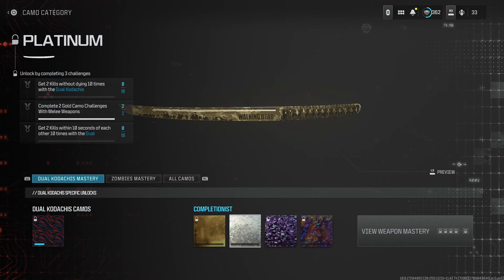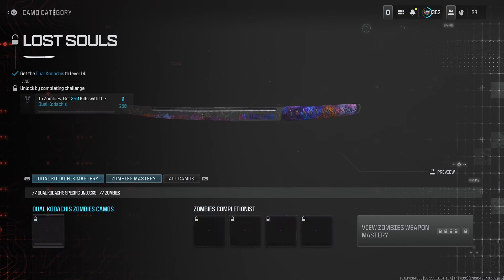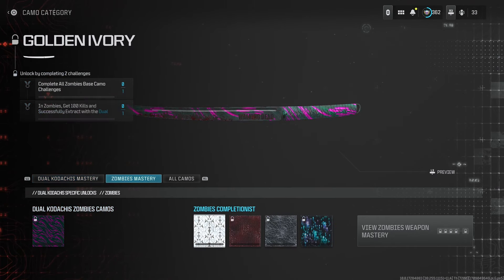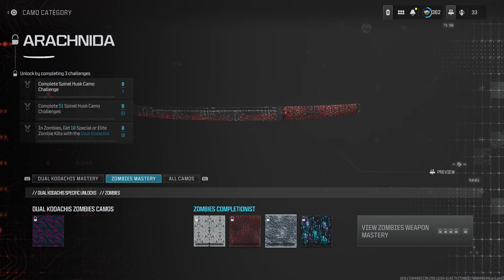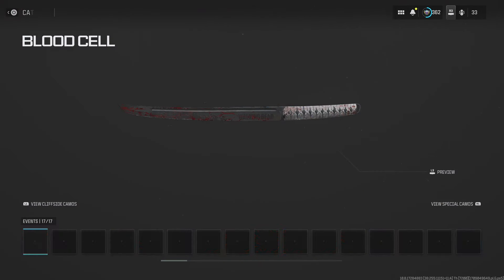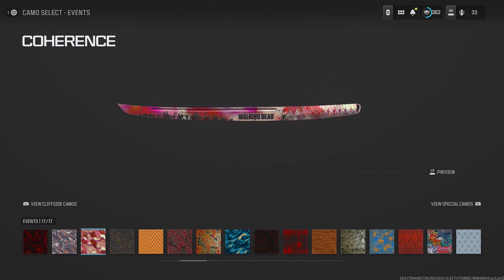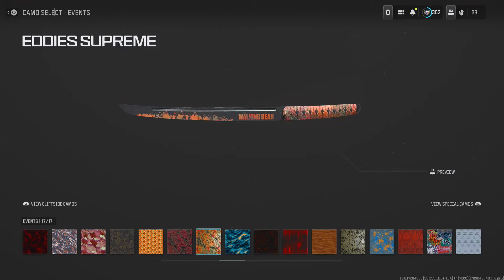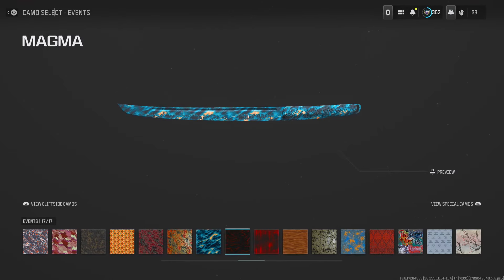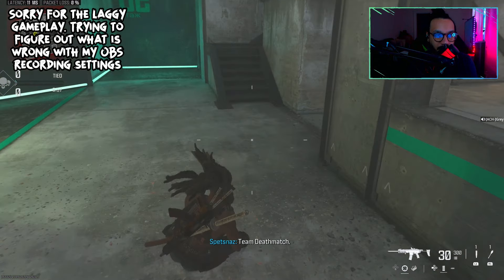Lastly, here are some camos on the Dual Kodachi blueprints — they actually look pretty decent on this weapon. And here are a few of the event camos on the Kodachis as well.